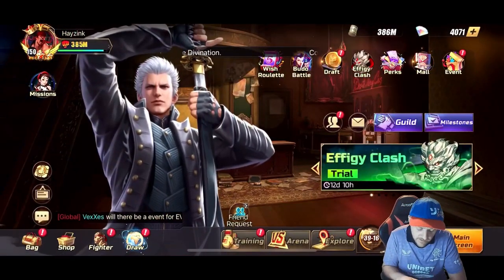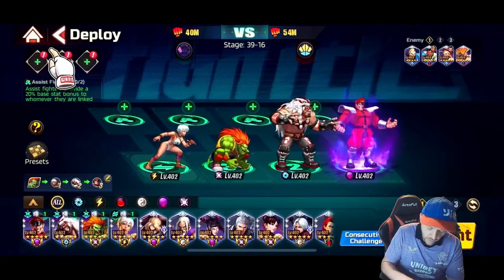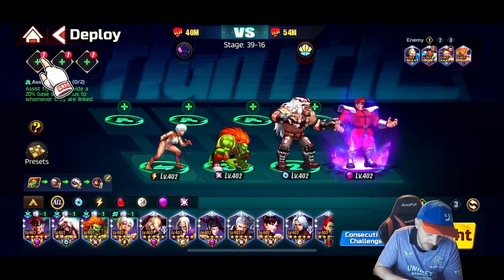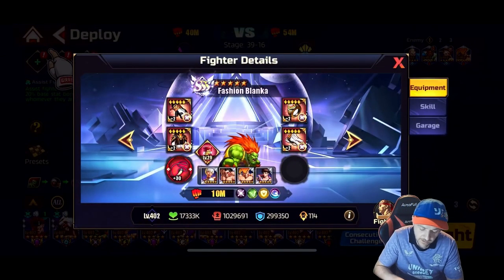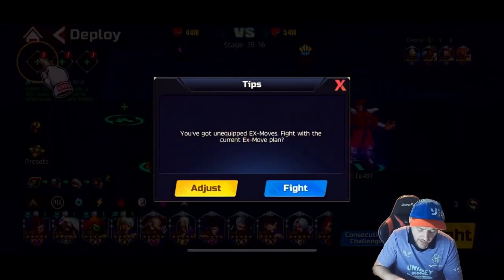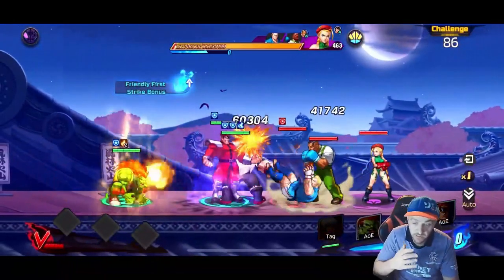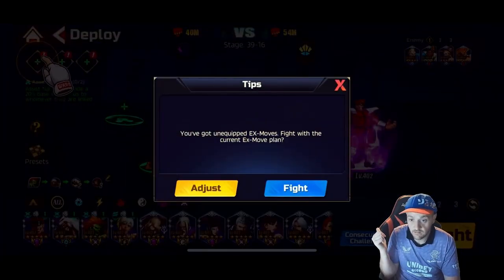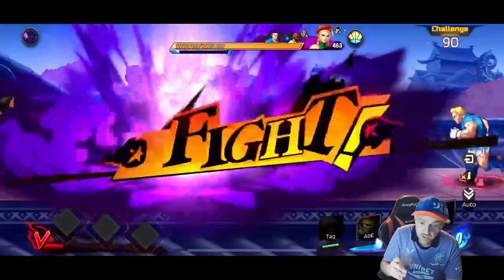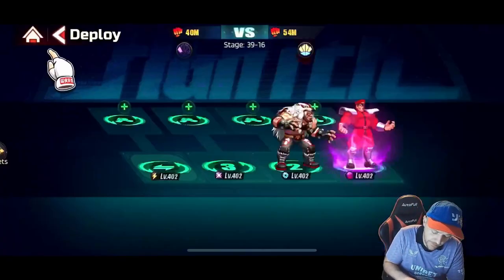I wasn't even aware of this until today. We're going to use Fashion Blanker as our test subject. If you look at Fashion Blanker's speed, you can see it's 114. So we start the fight, and you'll see his speed popping up just above his name — speed 144. Just look to the right-hand side of me, just above his little profile picture, and you'll see speed popping up: speed 144.